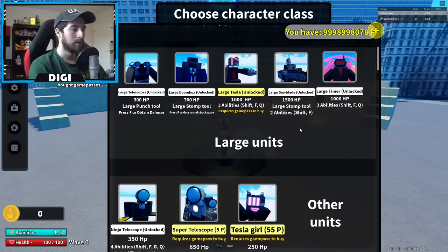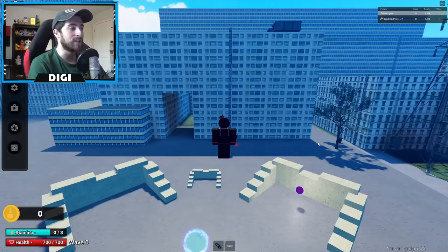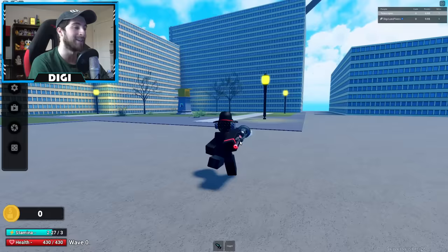Moving on to the larger units, we now have Timer Woman — 'I got all the time in the world for you' — 600 PP, that's a good BB amount. Shift, F, and Q for 430 HP, so she's actually a support character. She looks like a fireman — or should I say a fire woman.